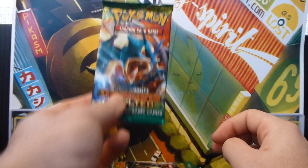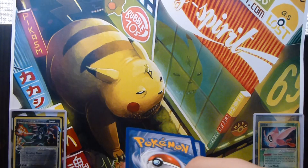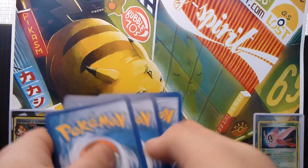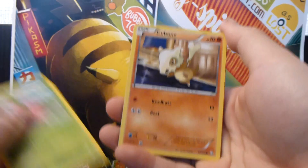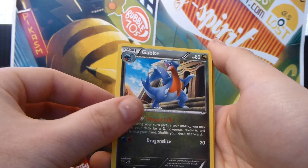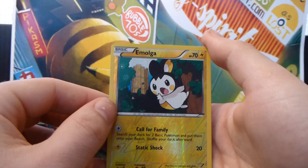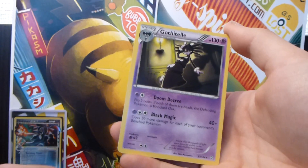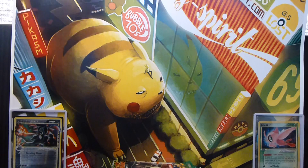Next we have a Gyarados pack. So Boltoy, Hoppip, Cubone, Gible, Rufflet, the Dragon Call Gabite, Skiploom, Roserade — nice — a Reversing Muk, which is cool because it's pretty playable. I think I've got two of these now. And a Gothitelle Rare, so it's pretty cool. Not the best, but that's alright.